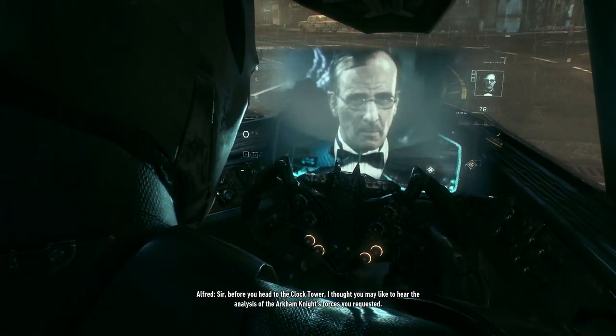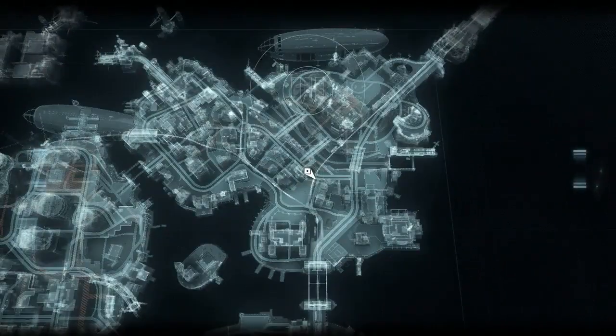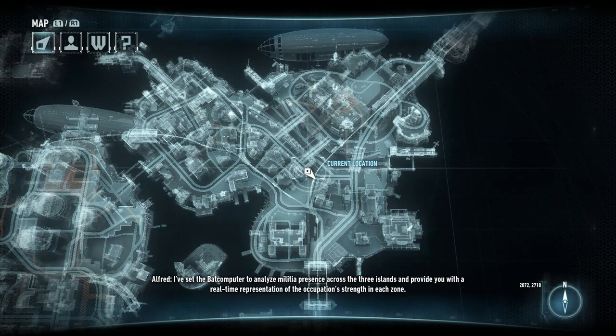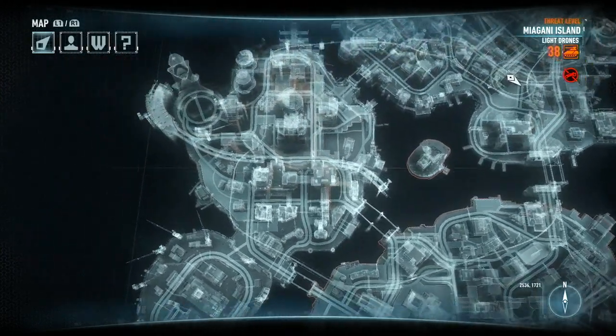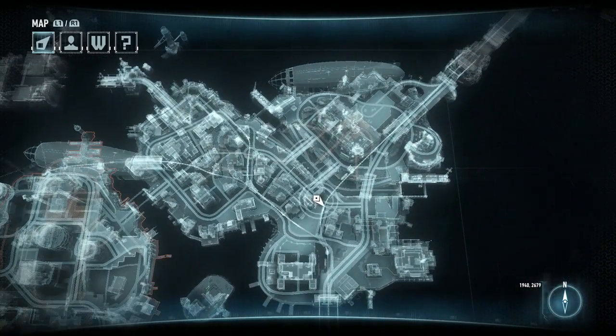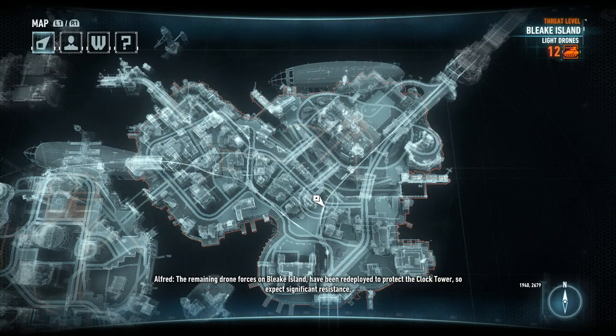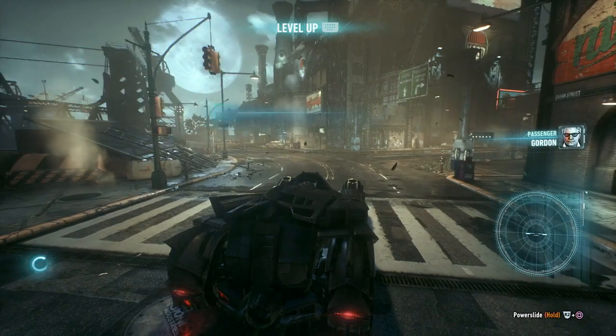Hey, I'm Batman — I'm up here. Alfred: I've set the Bat-computer to analyze militia presence across the three islands and provide a real-time representation of occupation strength in each zone. If you complete side missions this percentage will go down. There are 38 tanks on that island, 48 tanks on another, and 9 Cobra tanks. A lot of tanks. Also 6 watchtowers.